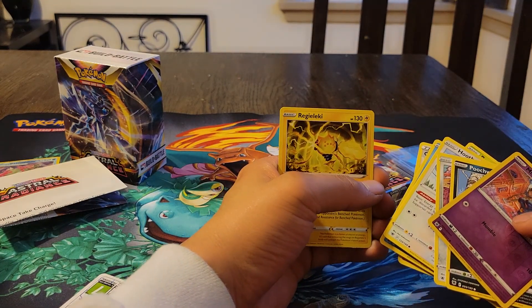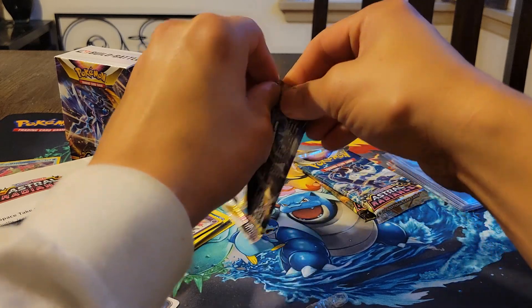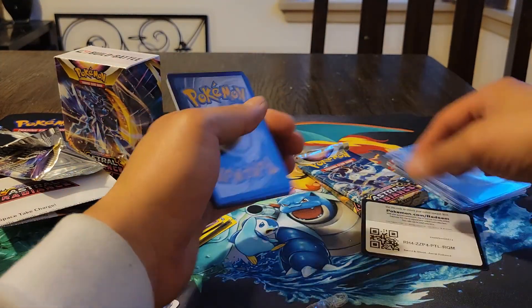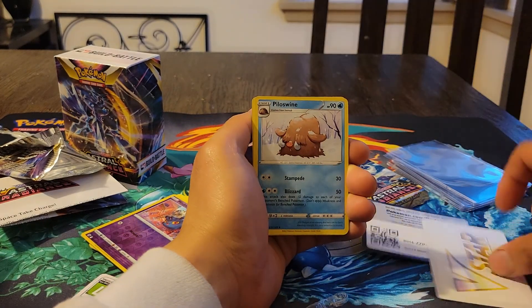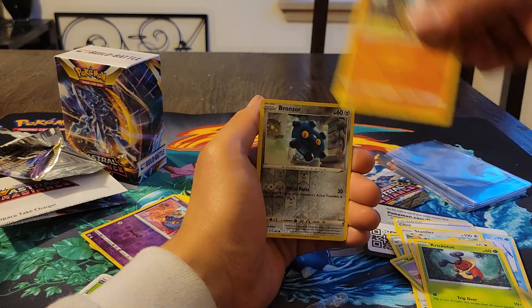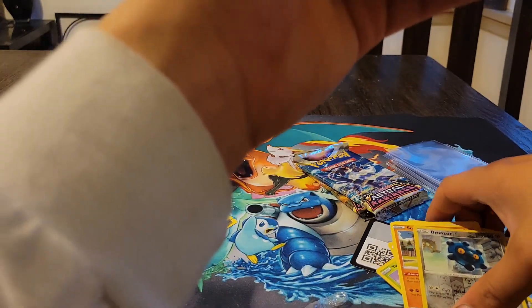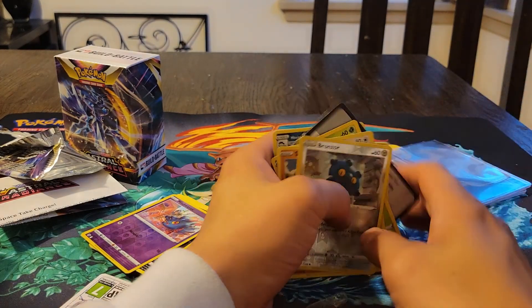Pack number one has Regielectro — Regieleki, I guess — which must be a different form of Regigigas or one of the Regis. Pack number two has a Bstar marker card, then Piloswine, Croagunk, Yanmega, Stantler, Yanma, Hoothoot, Kricketot, Sudowoodo, reverse Bronzor, Bronzong, and the final card is Overqwil — that's the evolution from Qwilfish. So just a regular rare. Nothing special in the first two packs.